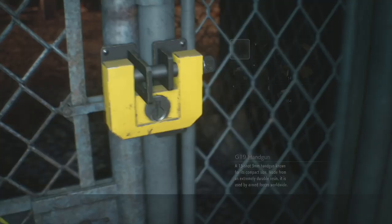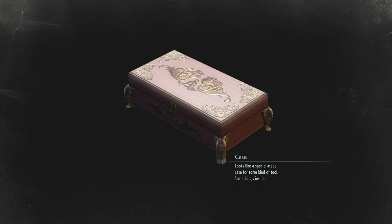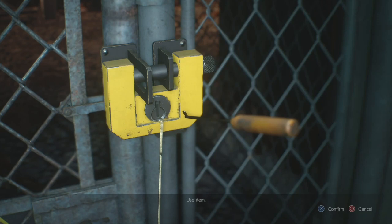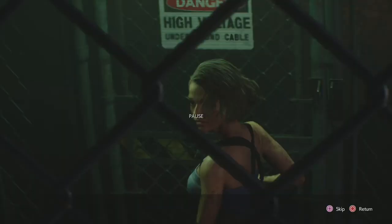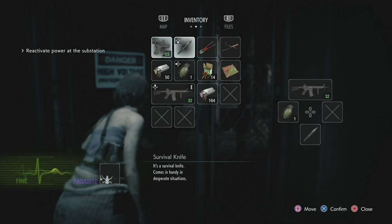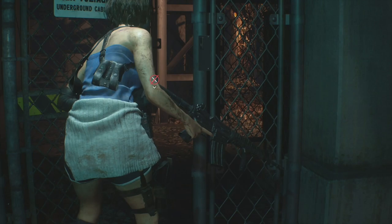Come over to this gate and pick the lock - examine that case you just got to get a lock pick from inside. Then use that. When you come through here you're going to get poisoned - use that green herb to cure ourselves.